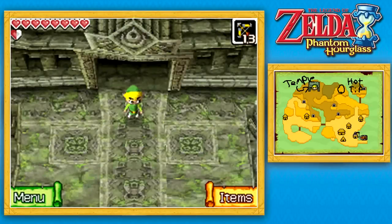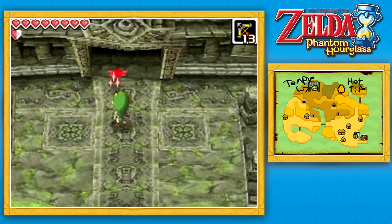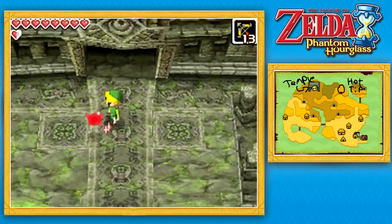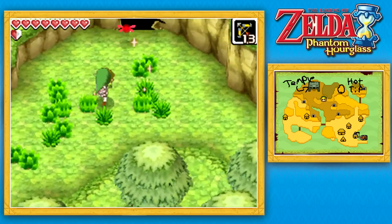What's up everybody, my name is Matt and welcome back to Let's Play The Legend of Zelda Phantom Hourglass. In the last episode we explored new floors in the Temple of the Ocean King and found a new sea chart. Now in this episode we're going to do a bit of side questing before we go off to that new section of sea.